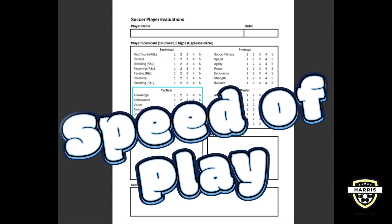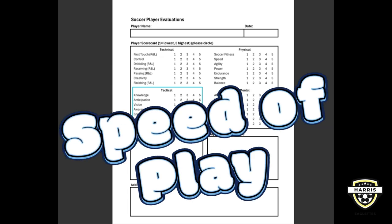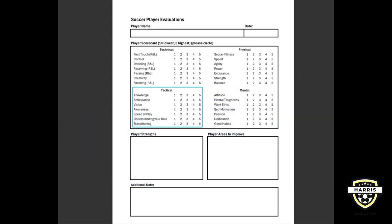Speed of play refers to how quickly you can make decisions and execute actions. It's one thing to be able to see a play unfold, but things move fast, so being able to think quickly is very important. Practicing quick passes and decisions can help you keep the game flowing and catch your opponent off guard. Are we responding quickly? Do we get there and prevent that player from turning on us, or do we apply pressure quickly so they can't find a pass?